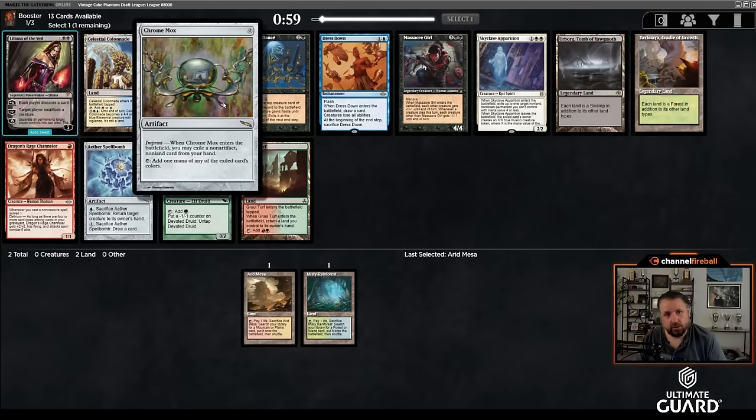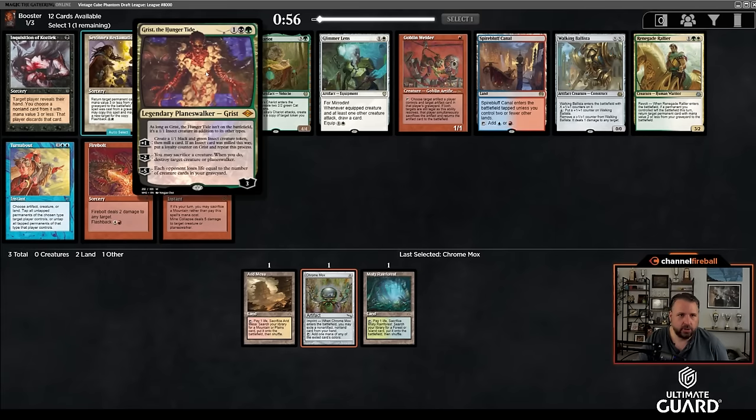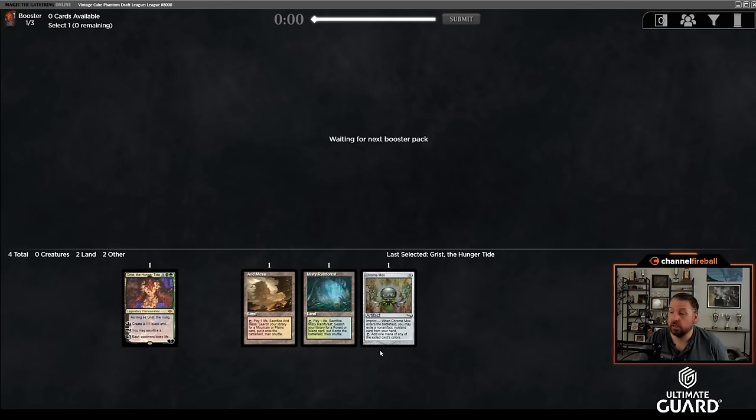So here, Chromox isn't a bad pick either. One of the things I really like to do in Cube is the deck that is a lot of powerful three and four drops with Fetchlands and one-drop accelerators, stuff like Chromox. So you're casting your Oko or Tireless Tracker sort of cards on turn two, ideally. I think Chromox fits into that. The next best cards are Colonnade, Liliana, Spellbomb, Dressdown — these are all fine, but I think Chromox is better. And then here, there's a Grist the Hunger Tide — that's exactly the kind of card I was talking about. There's also an Inquisition of Kozilek, but given that I have Chromox and two Fetches, I'm just going to take the more powerful card, which is Grist. There's also a Chariot and a Ballista, but I really like Grist the Hunger Tide.